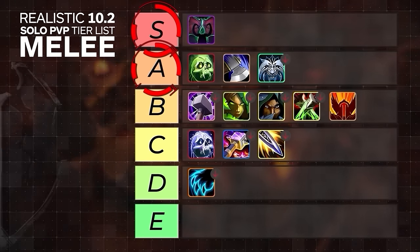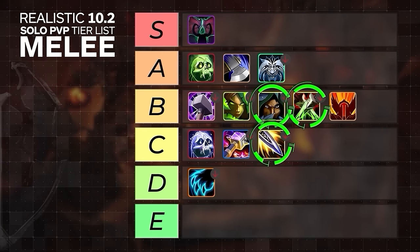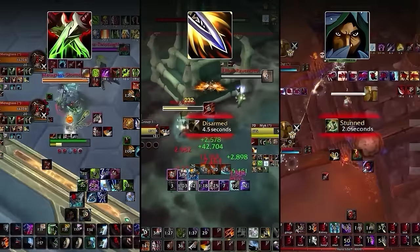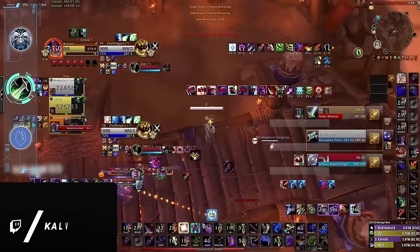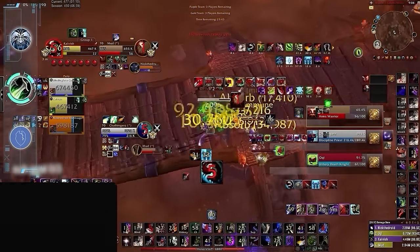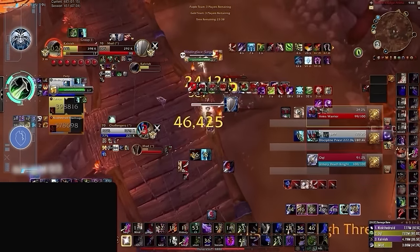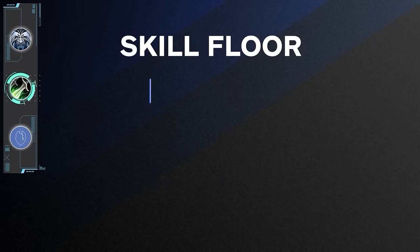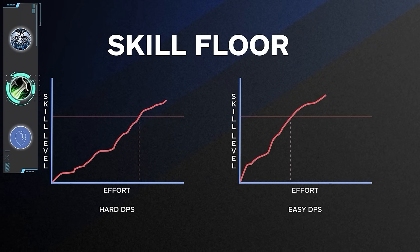Even though our top tiers are quite similar to high MMR, we see a lot of specs dropping off below, with Rogue seeing the biggest losses overall. Assassination, Outlaw, and Sub are all relatively worse at lower MMR, but for different reasons. While Sub has the best control in arena by far, it's much harder to get value out of CC in lower rated lobbies. Higher rated Rogues seem to breeze through games, but in doing so they are relying on lots of game knowledge, intuition, and careful DR management, which we don't really see at lower ratings. Universally, Rogue is a class with a higher skill floor, which means less skilled players will struggle to fully utilize its toolkit.